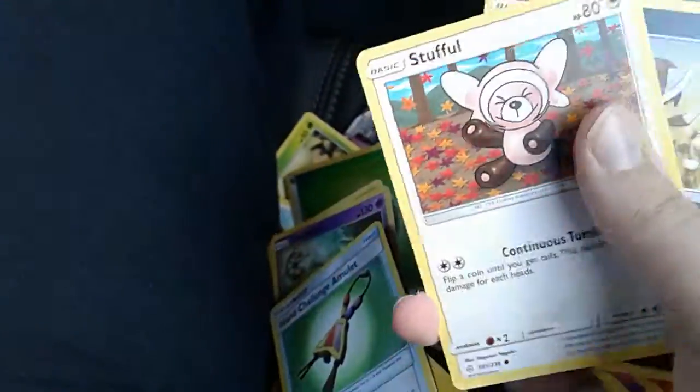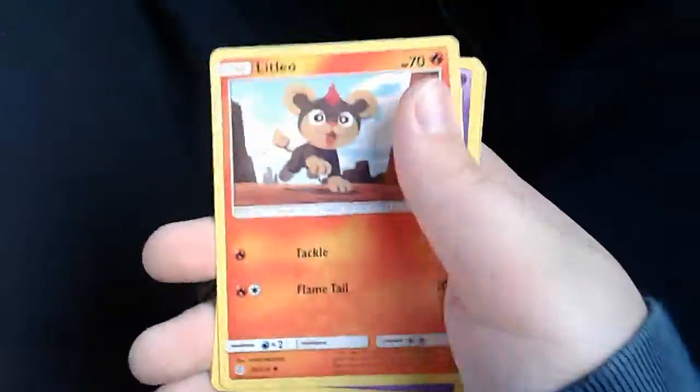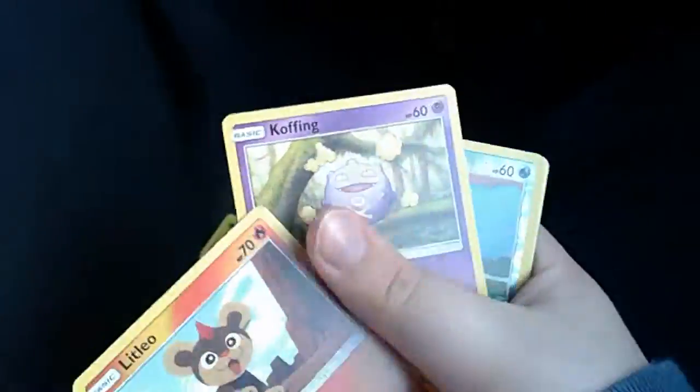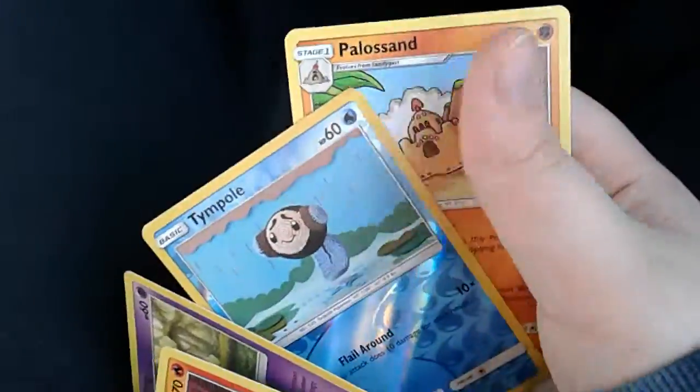You can't see it but you've seen the artwork before. Stufful, Bewear, Litten, Koffing, Reverse Temple, Palossand and Palossand. There's all the Pokémon cards we got.